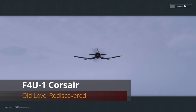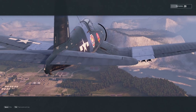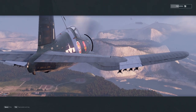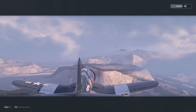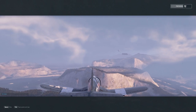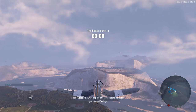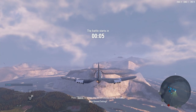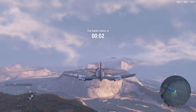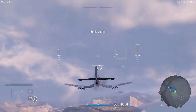Hey guys, V-Bat here with another V-Place, taking out the F4U-1 Corsair. This aircraft is going to be tier six — it's the introduction to the American cannon multi-roll line, otherwise known as the Corsair line, culminating in the F7U. One of the real attractions to this line is the fact that you get 20-millimeter cannons. They're a lot easier to use and much more consistent in the way that they operate — it's a bit of a fan favorite.